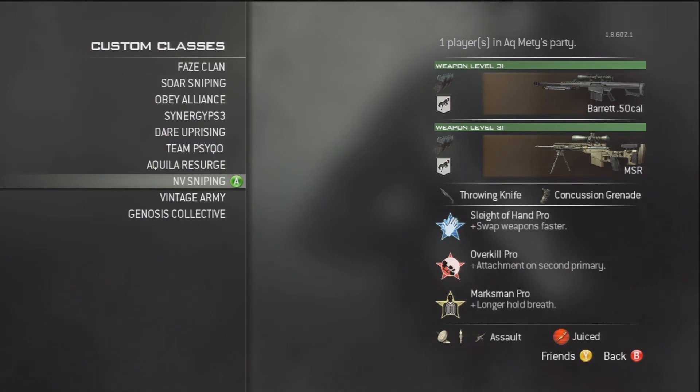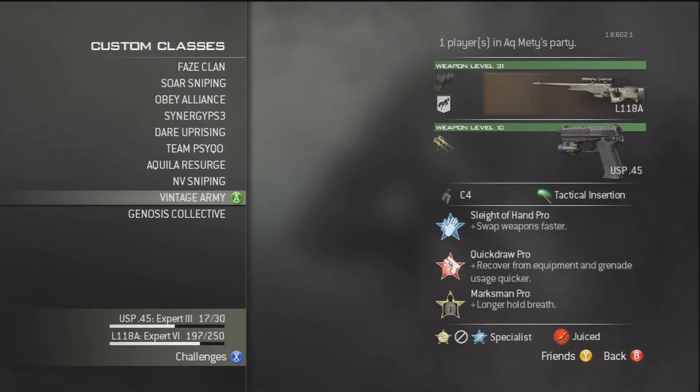Next up, we've got a Barrett and MSR overkill class, with extended mags and kick on both, with concussion grenades and throwing knives. I've got Sleight of Hand, Overkill, and Marksman. This is for switch feeds. I don't often use it very much because I find it quite difficult to snipe without Quickdraw, so this won't normally be one of my favourite choices. Next up, I've got my L11 class with extended mags, kick, and USP and USP Akimbo secondaries, with C4, Sleight of Hand Pro, Quickdraw Pro, and Marksman Pro. This class I will use for reload feeds — I quite like going for them and they look really nice for the L11.